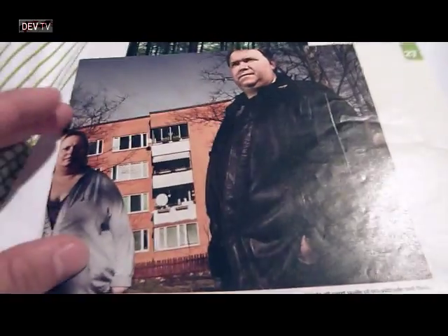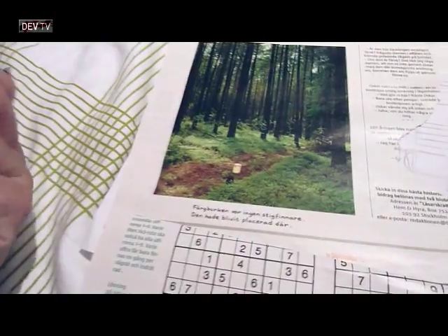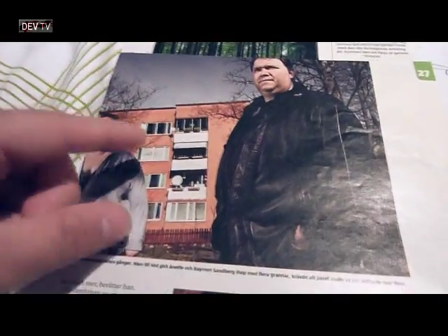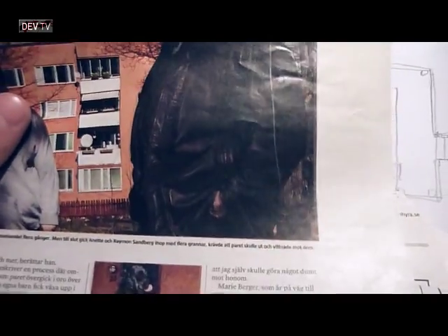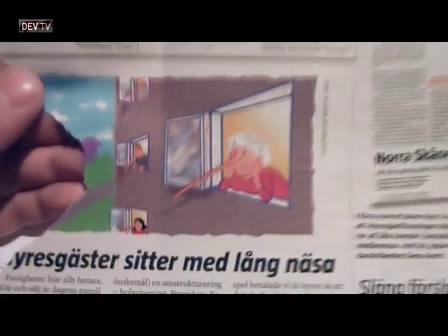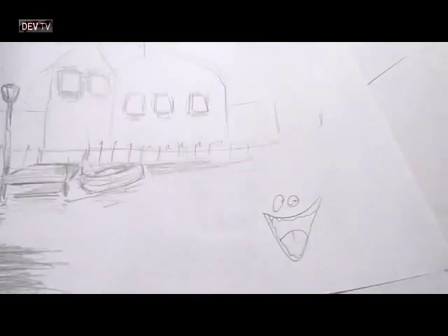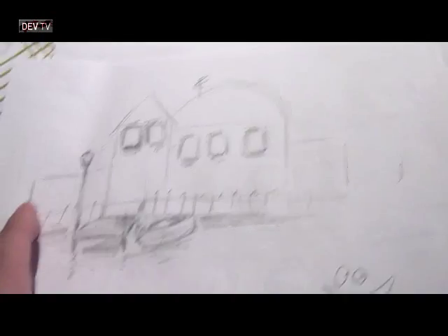I wanted it to be like — what do you call them in English — a trashy area outside the city with those trashy apartments. I mean, look at it. I used this as a reference. Whatever. But yeah, it's a lot of concepts for the maps. This is the Nightmare map after the lake — you can see the awesome face there. And this is quite cool.